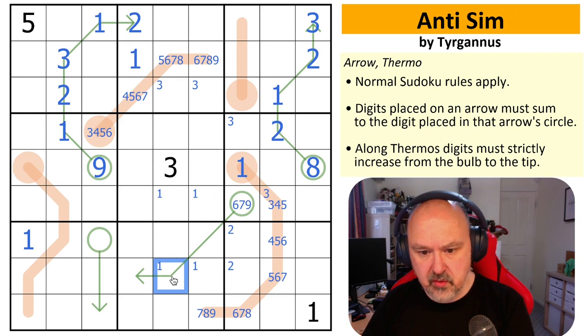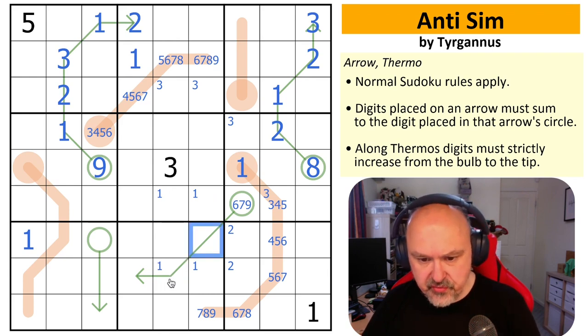Do I need to put a one on this arrow? If I don't, this is two, three, four and this is nine. I can put two into those, three into those, and it looks like I can put four anywhere.